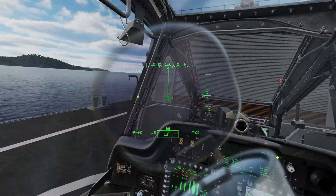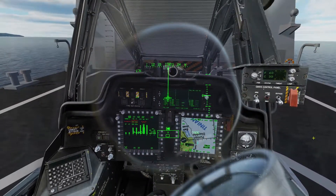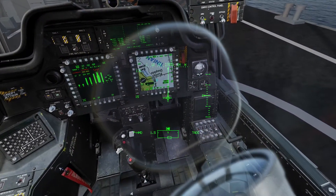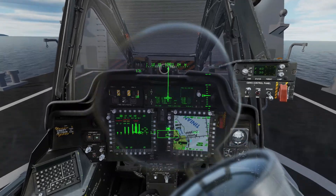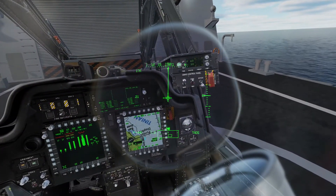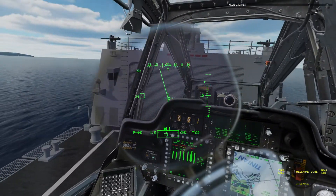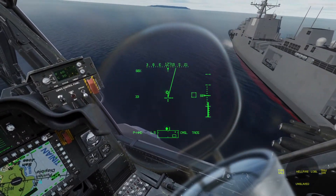Hey guys, welcome back to another video. Today we're going to do a mission in the DCS AH-64D Apache and kind of tie everything all together. We're going to be talking about the kinds of threats that an Apache can face - some of them we won't cover all in this video - but some you might not necessarily expect, as well as how to select targets and tactics. We've pretty much got the Apache set up here, Hellfire lowball. Let's go ahead and take off from the deck of the USS Constellation - a very nice mod by Admiral 189.